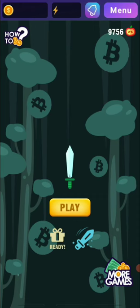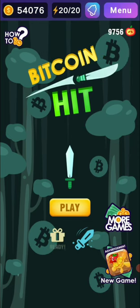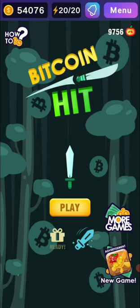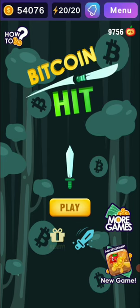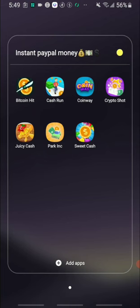The next app I want to use is called the Alpha Game. Today I'm going to use the Bitcoin Food Fight. Here I am in the Bitcoin Food Fight and as you can see I have 54,000 and 76 coins. If I go back, I can see they have Cash Runner, the Coin Way, Crypto Shot, Juicy Cash, Perk Ink, and Sweet Cash — they are all connected by one account.